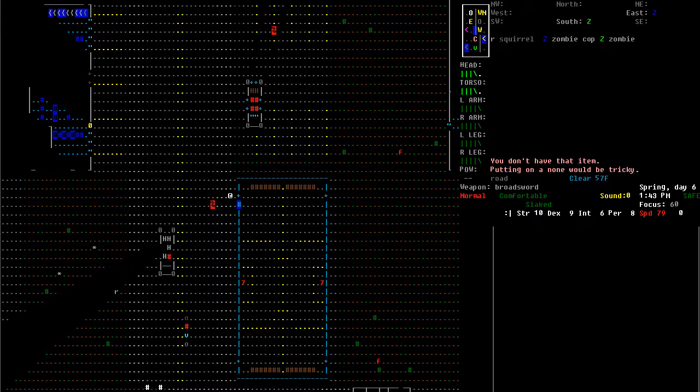Hello everyone, and welcome back to Cataclysm Dark Days Ahead with Frozen Foxy and David Carradine. Last time we left off, we found a broadsword. We also found army helmets, including a picklehaube — I believe is how you pronounce that — which is actually a German helmet with a point on the top, and I had no idea.